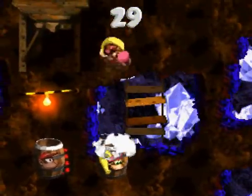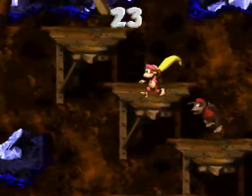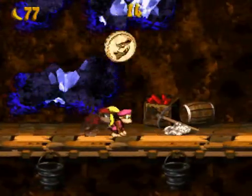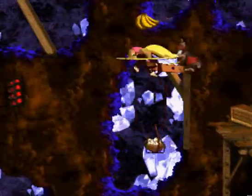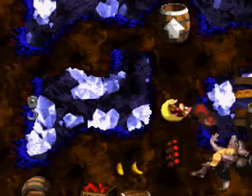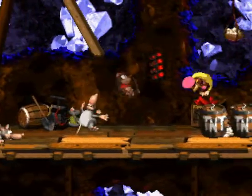We got a 'Find the Token' bonus. There are a lot of Dixie barrels here — these are Kong-specific barrels, so you're normally supposed to switch, but you can also just team toss them. Funny thing: the way those barrels are set up, they keep your color indicator. Normally the active Kong is bright and the non-active one is dark, but those barrels remember and save that coloring.